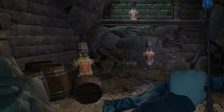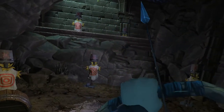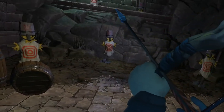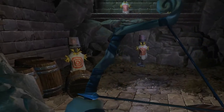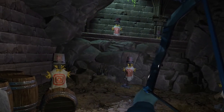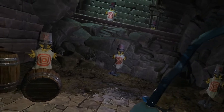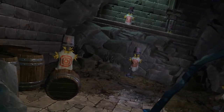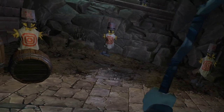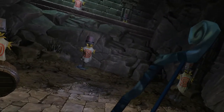Here we have VR Dungeon Knight and its cute little bow. Pulling back, we get constant haptics when fully extended, and haptics for pulling in and pulling out.